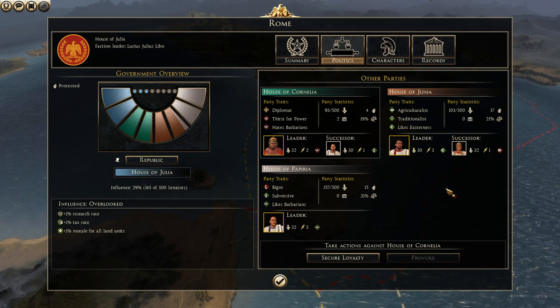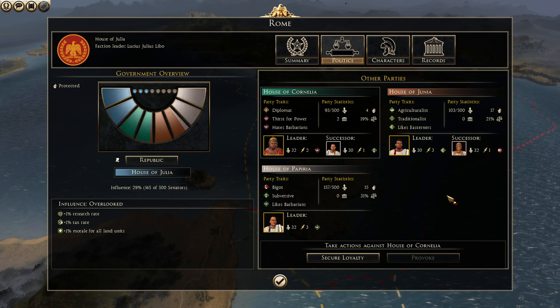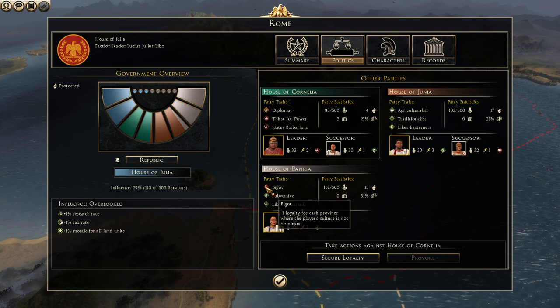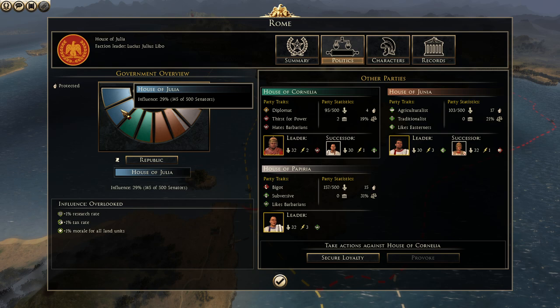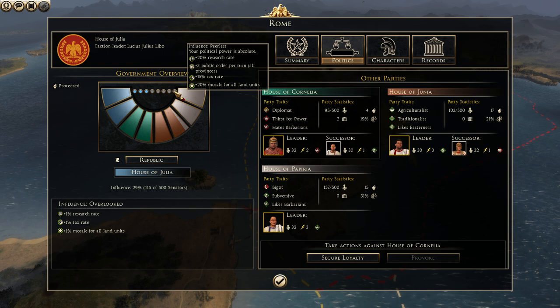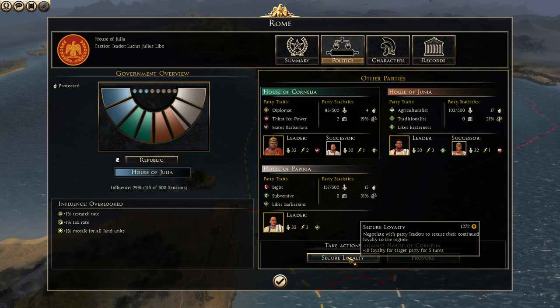Most factions are okay with me. Junia has only green traits so it is very easy to make them happy. The Papyria faction should also not be a problem. The Cornelia family could become a problem. The more influence we get, the more Senators we get, and then we get more bonuses — further along we get more research rate, tax rate, and morale for the army, all the way up to 20% and 15%. You can also secure loyalty for all parties for 10 turns, but it costs money. Since they are all above zero, there is nothing going on and I can do whatever I want right now.